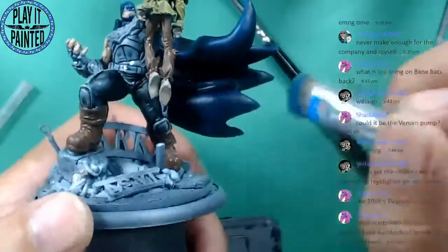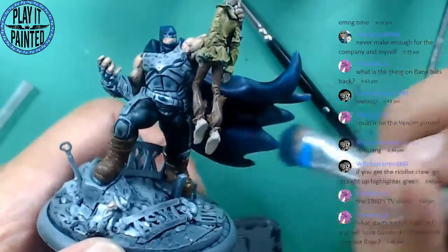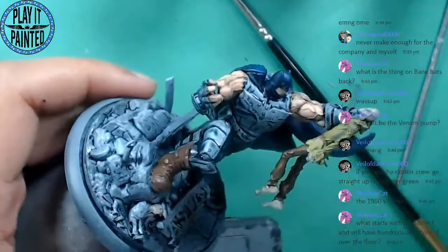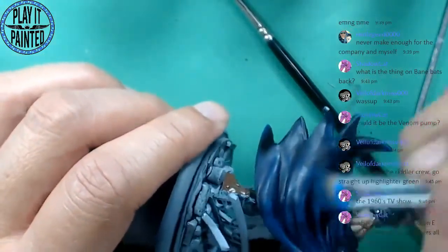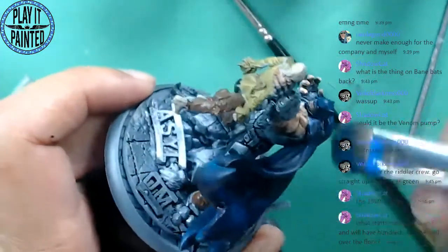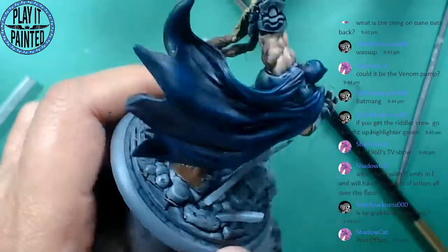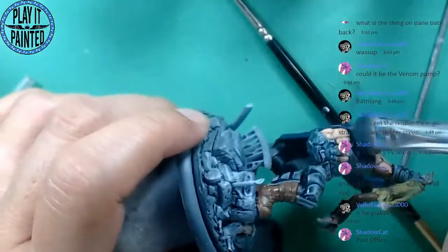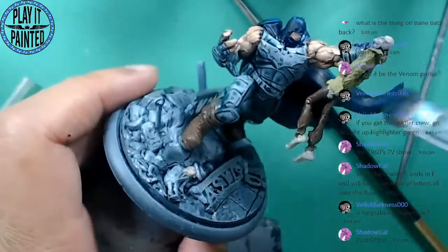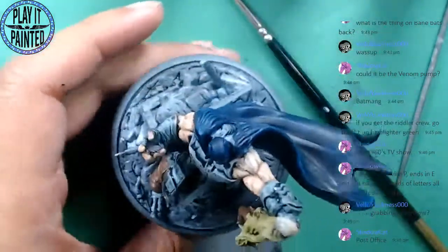That's pretty funny. I actually don't need another crew for Batman — I'm pretty set for crews. I want to play more Doom Patrol anyway. I just want to put together a really cool-looking Riddler crew, but I don't know if I want to keep it — it makes sense. You just want to put it on the board and go, oh that's cool, and then sell it. Post office! Yes, he is grabbing Scarecrow.